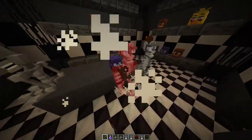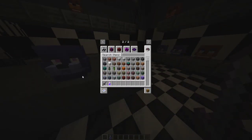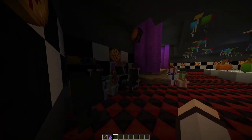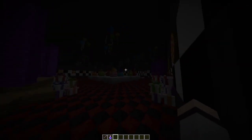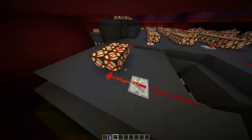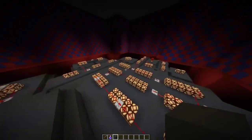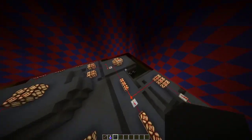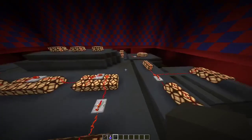Over here I actually included some redstone. You see all the redstone lamps around — you can actually turn them all off with this lever. I just have a bunch of redstone repeaters connecting to these. All this space over here is empty — it's just for exterior aesthetics. And over here you can see a room we never see in FNAF 1 — and in FNAF 3. We're going to go in there right now.